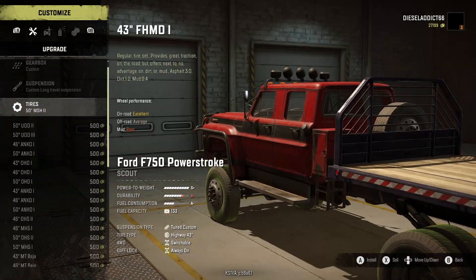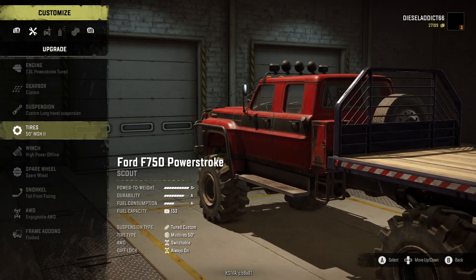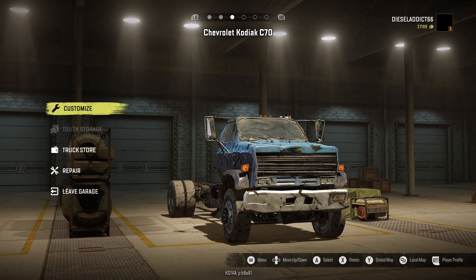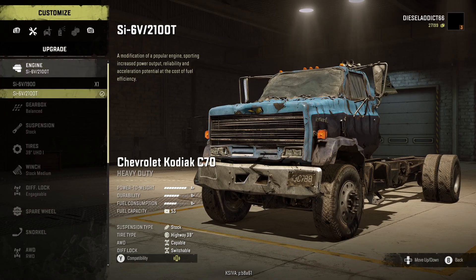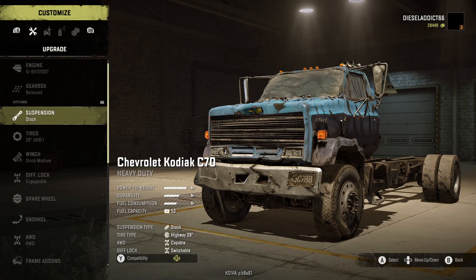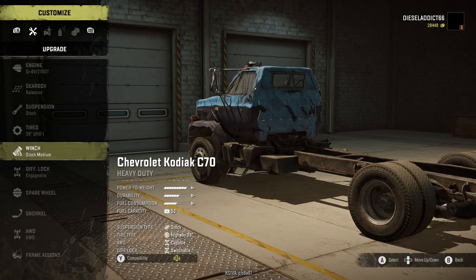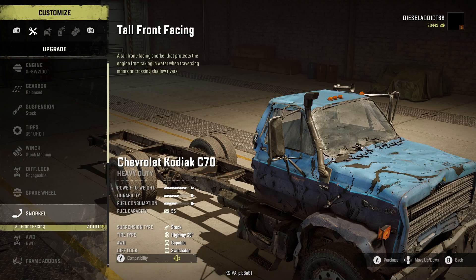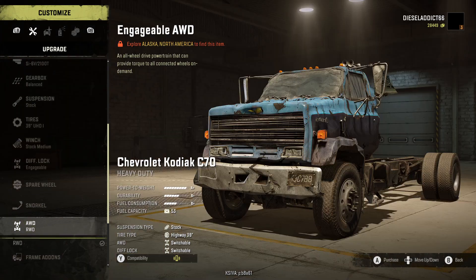We'll try that one out real quick. Leave the tires we have. Now we'll prepare this truck for its journey. Stock transmission raised. Not gonna bother with the tires. At least it has diff lock — that's something going for it. And I'm not gonna bother with the snorkel.